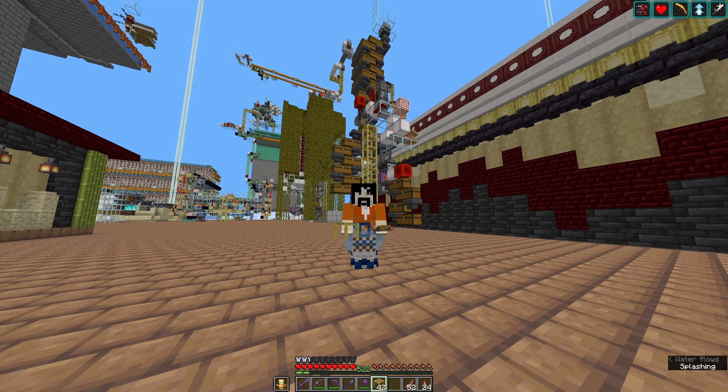Of course, the eyesore behind me will be removed once all of the shulker boxes are successfully converted, and after that the items will just come in in compacted form directly from the farms. Thanks for watching — leave a like if you want to see more content like this, subscribe not to miss any videos, and see you next time, bye bye!